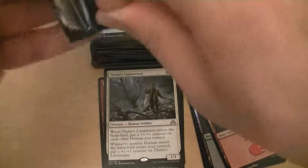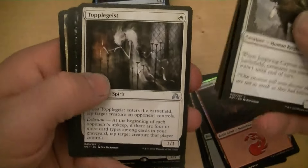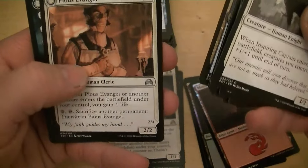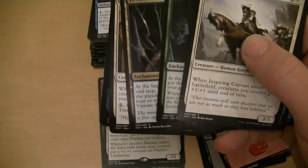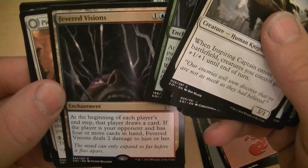That last pack — hopefully we hit a mythic. Topple Geist, Olivia's Bloodsworn, Crawling Sensation. Fevered Visions, Pious Evangel. Fevered Visions — dollar. It's an enchantment: that player draws a card; if the player is your opponent and has four or more cards in hand, it deals two damage.